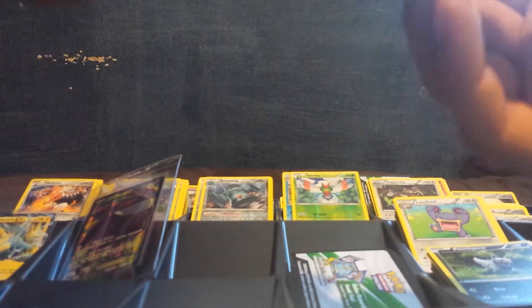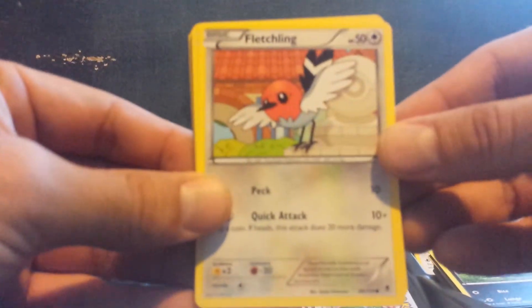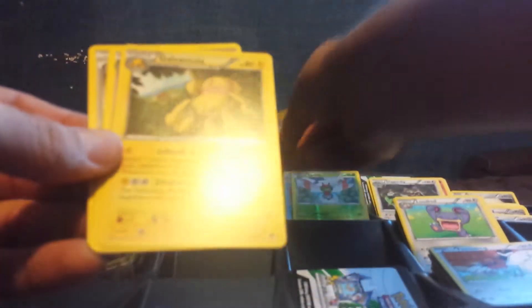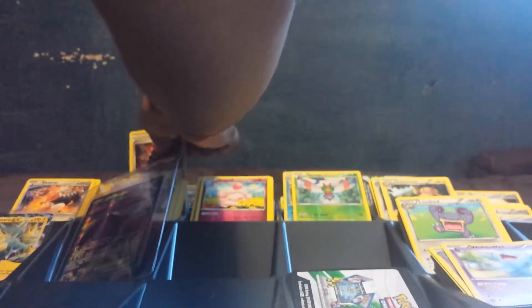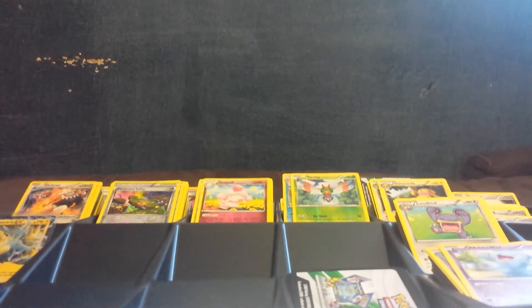A little less than two-thirds of the pack done. This is an awesome box so far — I got a Manectric and a Gengar. Fletchinder reverse holo rare. Slurpuff. Galvantula. And Lysandre's Trump Card. I'm actually going to move this off camera so I don't smack it around and make it go flying.